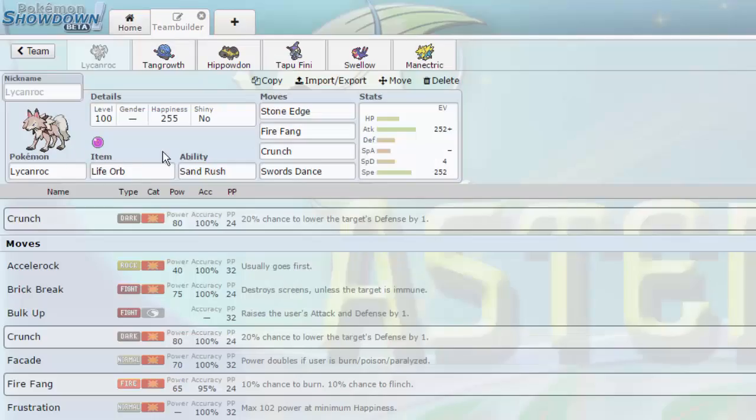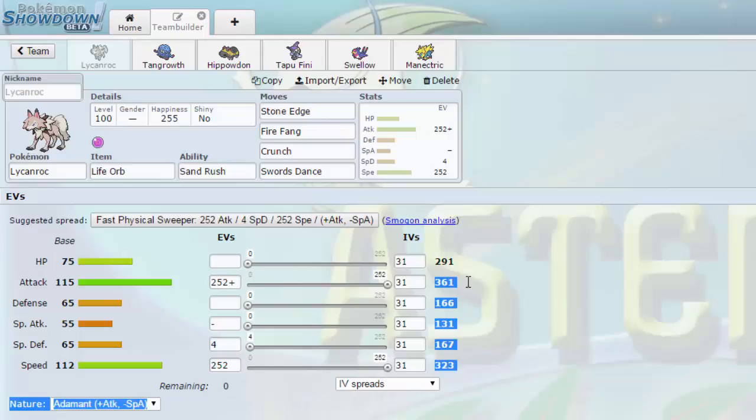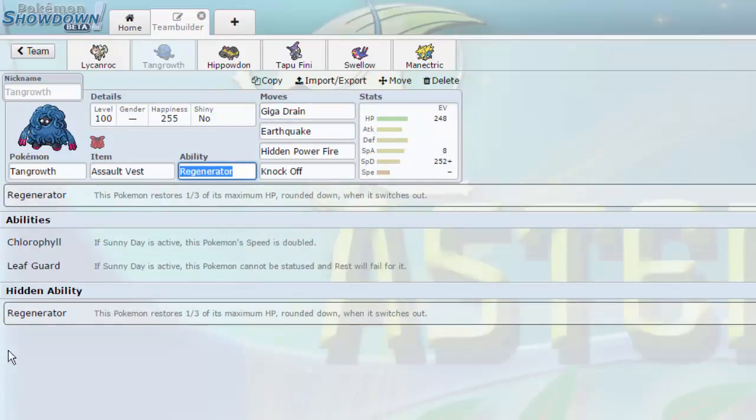He passed us this really cool Lycanroc team. It abuses Lycanroc with Life Orb and Sand Rush in the sand — it's faster than Excadrill can ever hit with that base 112 speed, and it's not even Jolly, it's Adamant, hitting 361. With the Life Orb and Swords Dance, that makes up for it. Great coverage with Crunch, Fire Fang, and Stone Edge as its main STAB — unfortunately no No Guard, but we'll live with that.